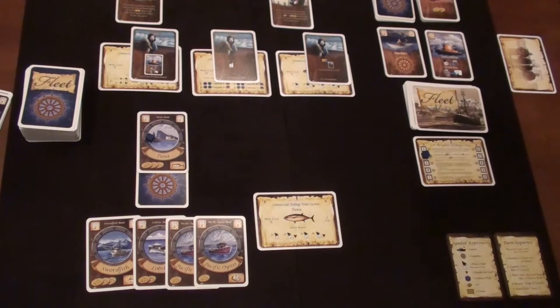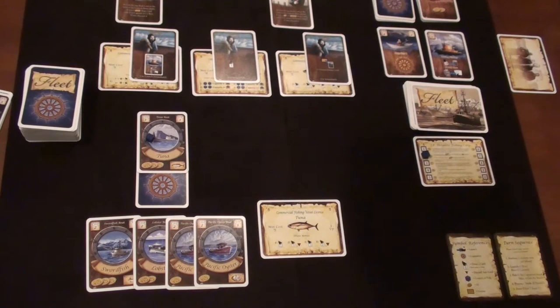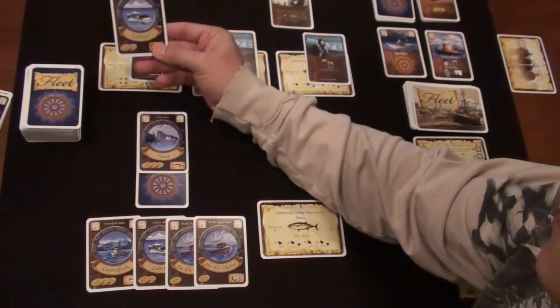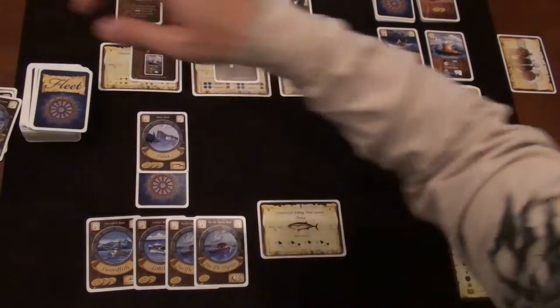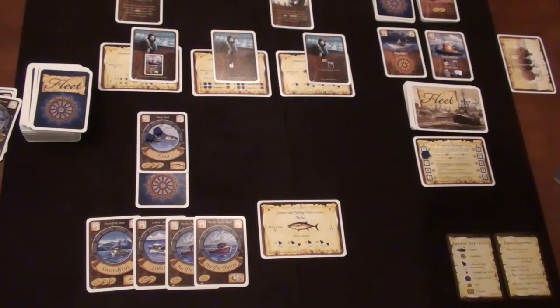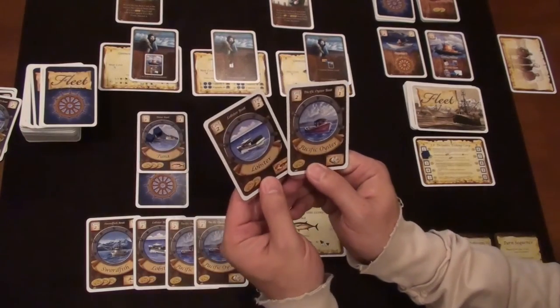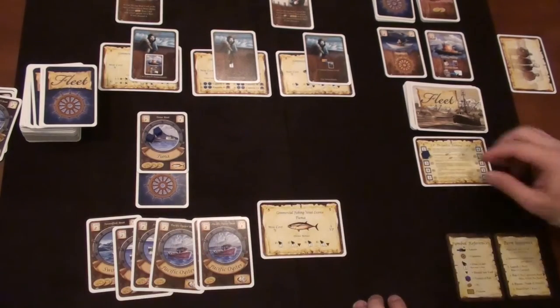Auction phase ends. Launch phase: I can launch a boat but I don't have any more tuna boats to launch, so I'm not launching or hiring. The AI captains go — TC draws and gets a lobster boat, launching it. Kirkman doesn't meet his condition so no boat this round. Now we fish: I get another crate on my tuna boat. No processing. I draw two keep two — another oyster and a lobster boat. End of round two, moving to round three.